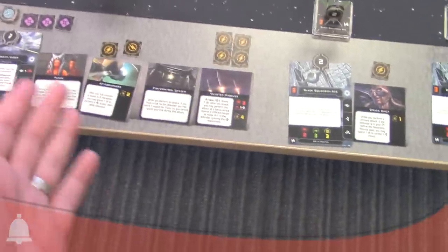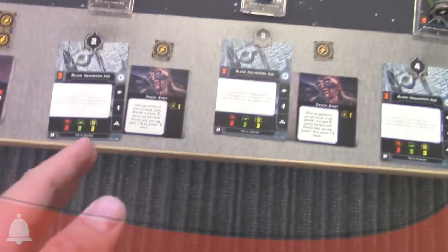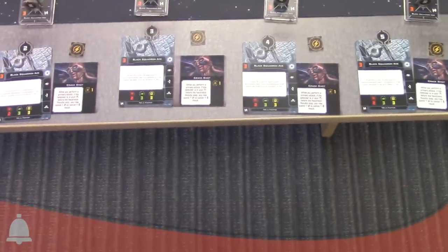So we've got Vader with sense, afterburners, fire control system, and cluster missiles. Then we've got a Black Squadron Ace with Crackshot, and a whole bunch more of the same thing.